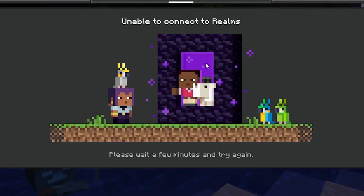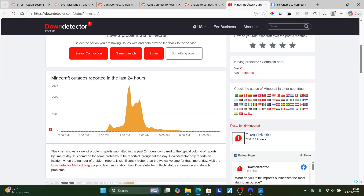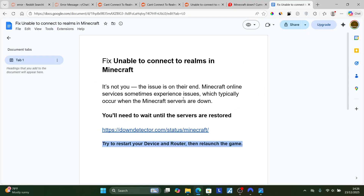So if you see the message 'unable to connect to Realms', it's not about your device or internet — the issue is on their end. You can check the server status through the Minecraft Down Detector website, and if you see lots of outages, just wait a few hours and the problem will likely resolve by itself.